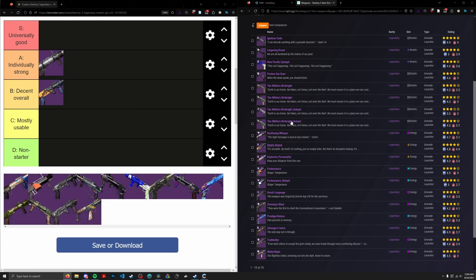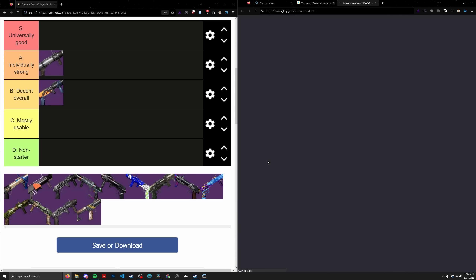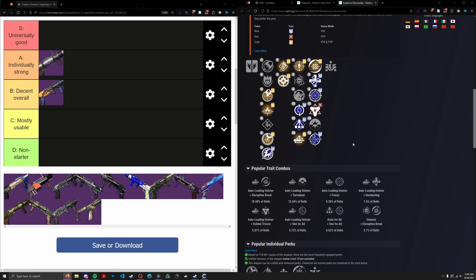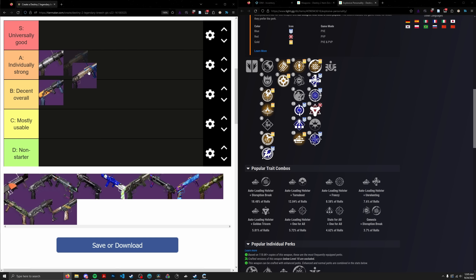Next, Explosive Personality — the solar waveframe from Season of the Risen. This thing has a bunch of pretty good perk combos. The fact that you can pair it with something like Ember of Empyrean is pretty solid. It has Field Prep, Genesis for breaking shields, Auto Loading, Frenzy, Unrelenting, and One for All. Nothing crazy in terms of perk combinations, but still pretty solid. Just being a waveframe is enough to put most GLs feet in the door, and this thing doesn't have bad perks either. Solid A tier.